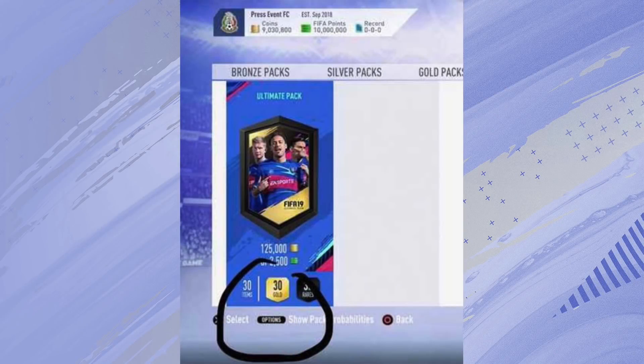I recently saw an image of FIFA 19 — the pack screen before you open a pack — and at the bottom where all the controls are, depending on if you're on PlayStation or Xbox, it will say X or circle to go back and stuff like that. There was actually a new option: if you click R3, it will come up with the pack probabilities.